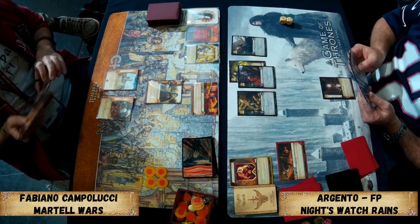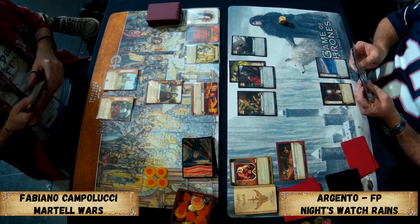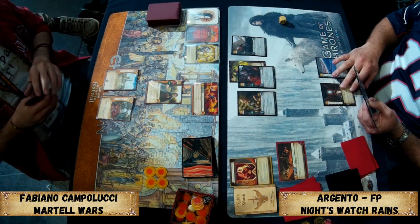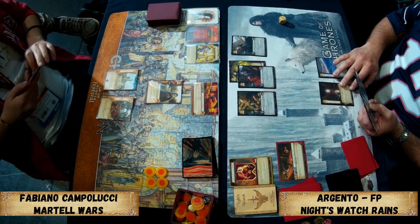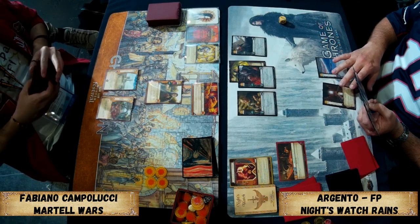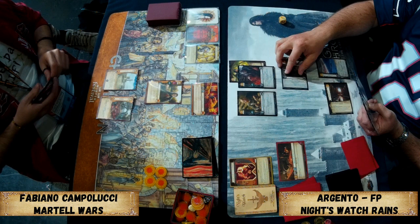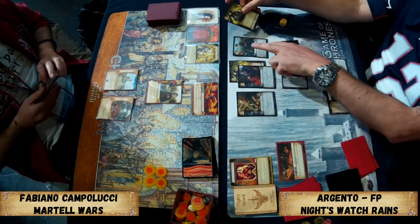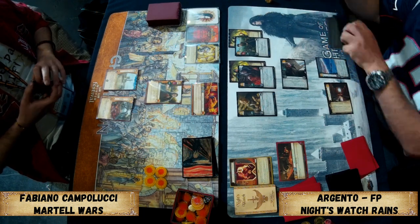It really depends what Argento has in hand. He's going for the Wall. He has two icons with Noble Lineage, so he just needs military. He's got three gold left plus the Great Hall, so he should be able to afford a military icon. Steward at the Wall can reduce costs, so we're going to get Arry out with Noble Lineage — Arry is a tri-con.